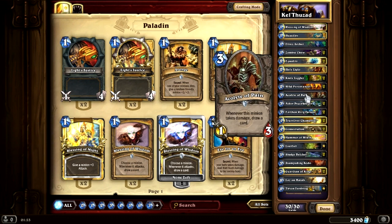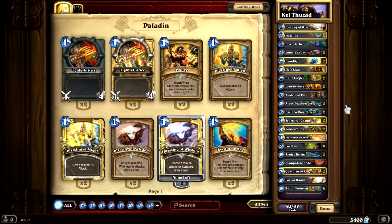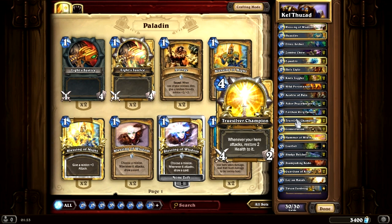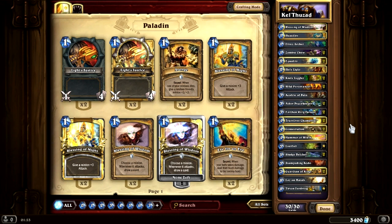Acolyte of Pain for card draw. Aldor Peacekeepers to neutralize big minions. Earthen Ring Farseers for extra healing. Truesilver Champions — I added these for the second phase, because we can't use them in the first phase since we're constantly frozen, but for the second phase they are pretty useful. Consecration for board removal — combos with Equality. Hammer of Wrath for removal and card draw.